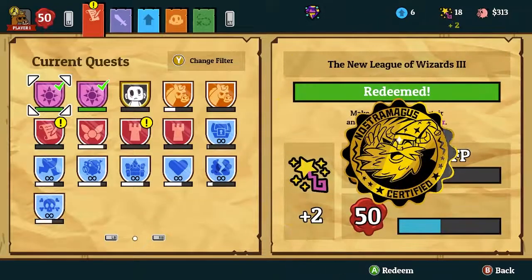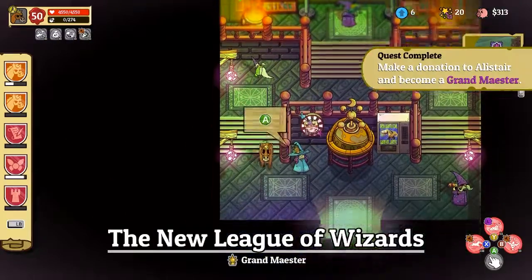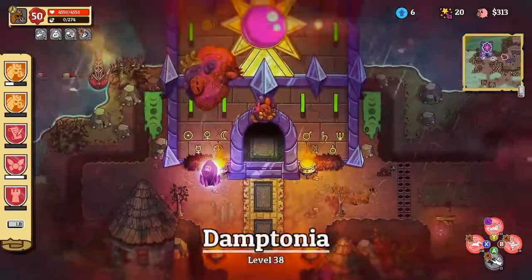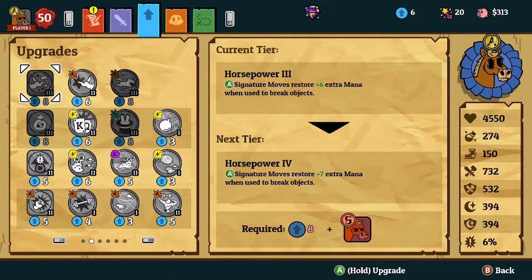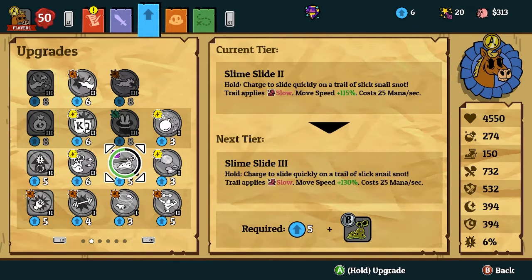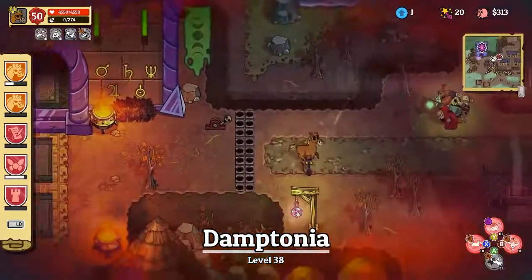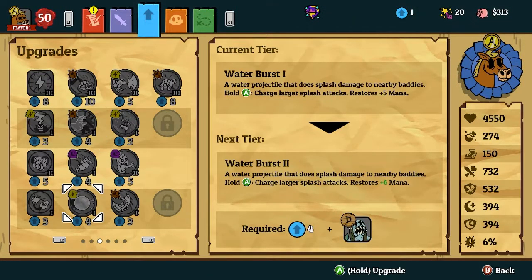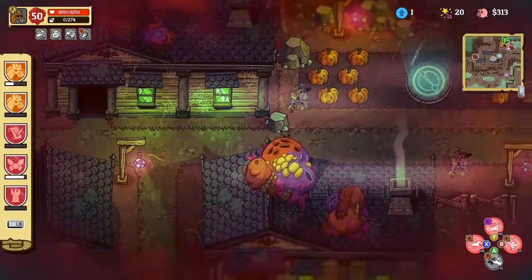Nice — we finished the League of Wizards too! So now we're Thief Master, Grand Wizard, and Grand Knight. We're amazing — we went from nobody to a somebody. The only abilities I really want to upgrade: Blob Blob is kind of great, and Slime Slides are worth the upgrades. I'm so broke. I still need to play the Monk and Mermaid ability — that will probably be for next time.